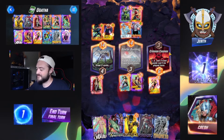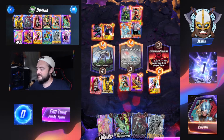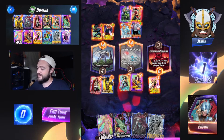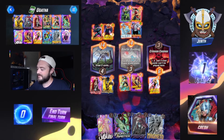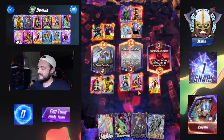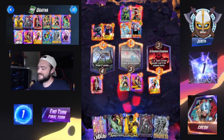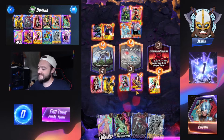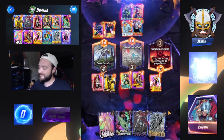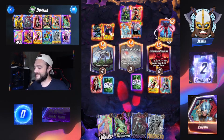So Ghost Rider, Sunspot — I believe this is going to be our best play. Ghost Rider pulls out Agatha in case our opponent snaps. I maybe want to do something different. Is this going to work? This will win us the middle — I'll try it. Magneto pulls over Wave, that's fine.